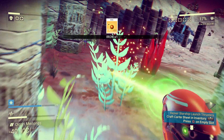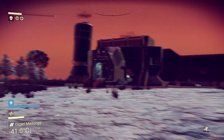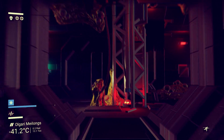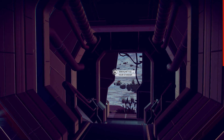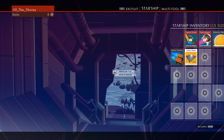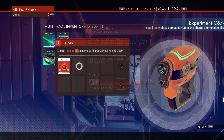Thermal protection's getting a little low — actually, not at all. We'll play it safe and go back to the abandoned building. What the heck is that? Oh, they're sentinels — they're stuck or something. Maybe that's how I avoided them, or maybe I was supposed to die. Anyway, let's repair my visor. I need to recharge my mining beam with plutonium — I used it all. Much more expensive to charge now, or at least I'm not getting as much.